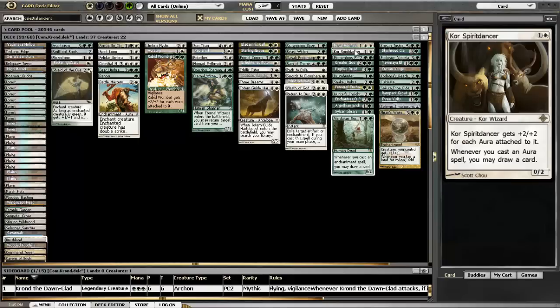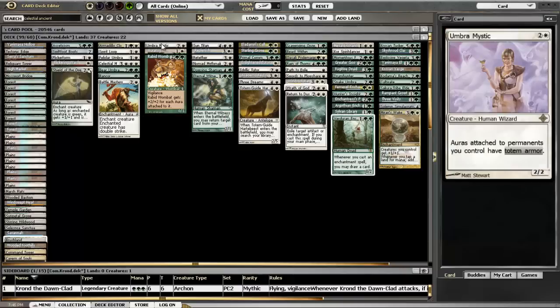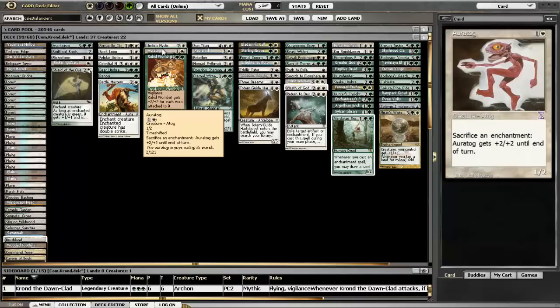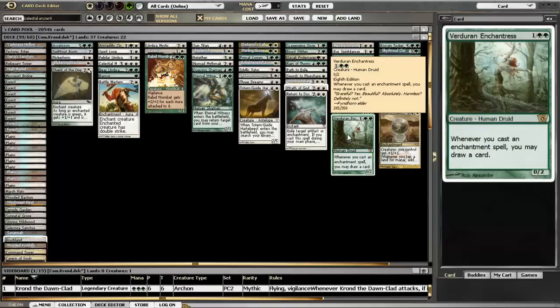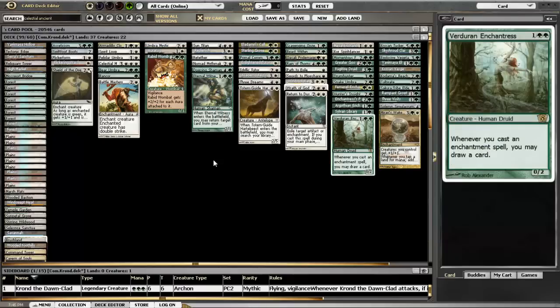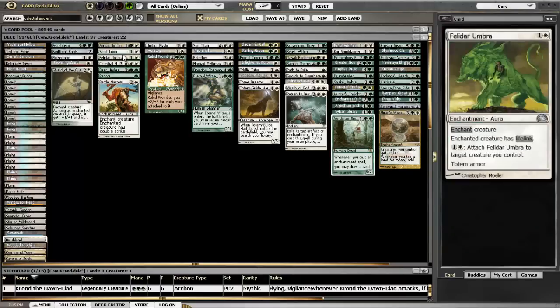I've got three creatures that are pretty aura-specific: Auratog, Rabid Wombat, and I guess Core Spirit Dancer would work in there as well. I like the Wombat because he was just goofy and I actually won a few games with him. The Auratog worked really well with Rancor because you can make the Auratog really big with enough green mana, and then if you have an enchantress or something like that you could draw a ton of cards.